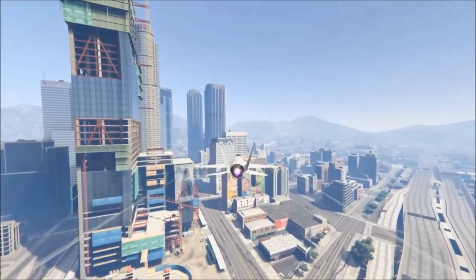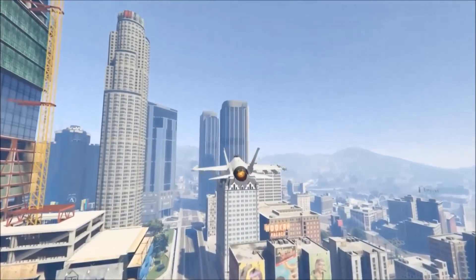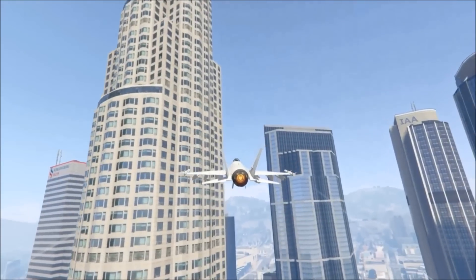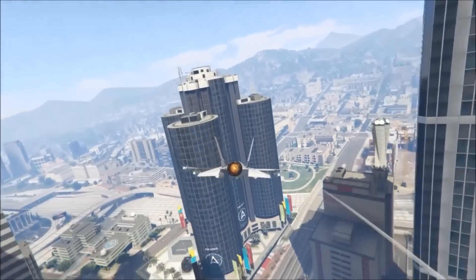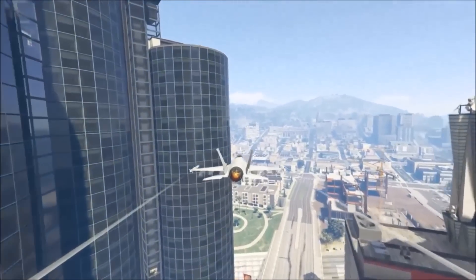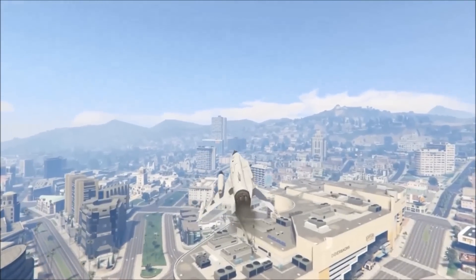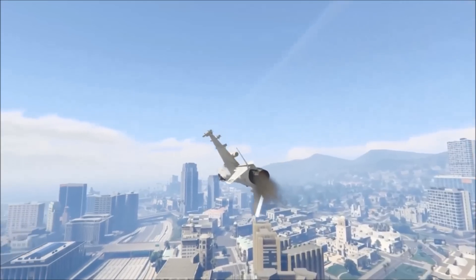First thing we're going to talk about is how to remove the wing. This is pretty simple — you want to find a building, tower, cliff, mountain, anything that sticks out. You just fly close enough to clip your wing on the end of it so that you rip it off. This is very stressful because there's going to be times when you go to remove the wing and your jet just decides to blow up on you.